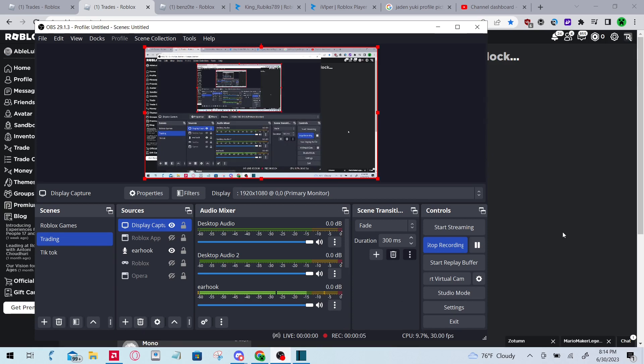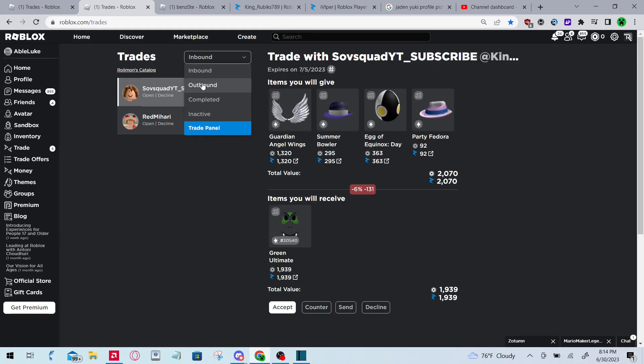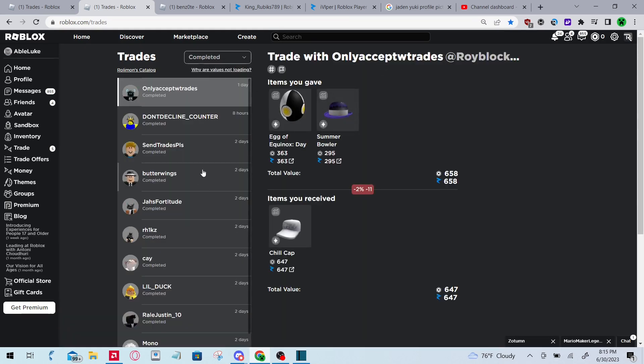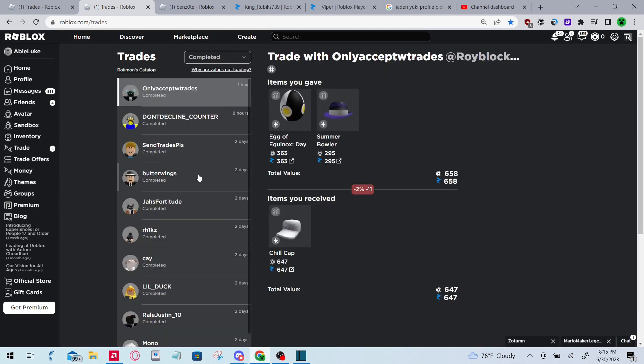My premium actually ended, but before it ended I managed to do this trade. It was an inbound earlier — I overpaid 30 for Chill Cap, which is not bad. Chill Cap is a pretty good demand item. With that, we completed today's episode.